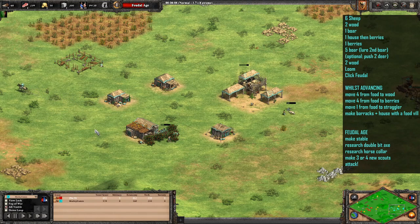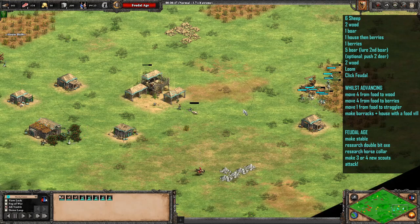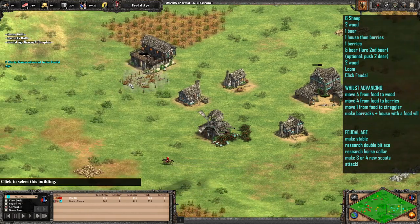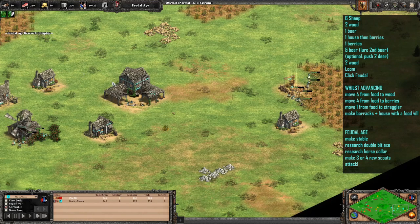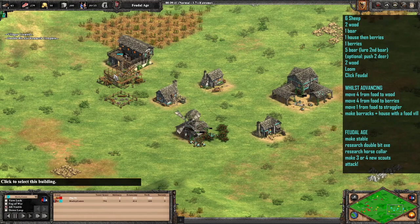This villager on the straggler tree will eventually go back onto food or make a farm. This build order takes advantage of the farming bonus in terms of farm cost for the Teutons, so you don't need quite as many on wood — eight is more than enough. You shouldn't need to add any more to wood throughout the Feudal Age. As soon as we're in Feudal Age we're making the stable, with double-bit axe on the way. There's a slight delay for horse collar but we're not making farms yet anyway, so not a big deal. As soon as the stable comes up we'll research and make three or four scouts — we do four in this instance.